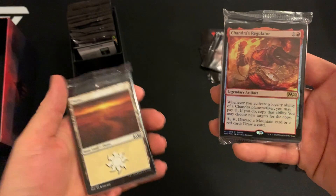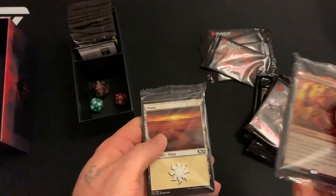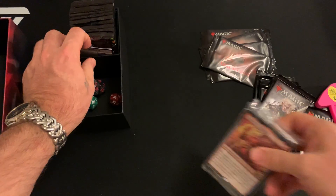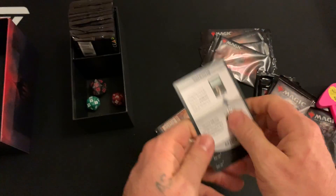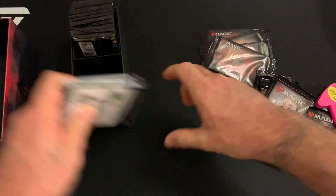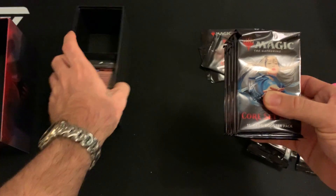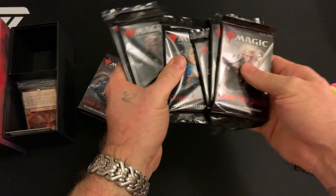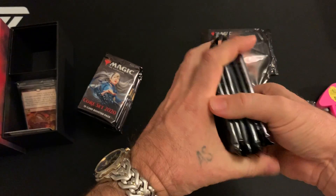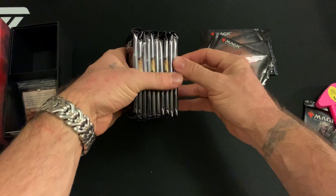Chandra's Regulator alternate art foil, 20 foil lands, 20 regular lands. Alright, so we've got our 10 packs here from the bundle, and we'll take the six other loose packs and put those on the bottom, so the top 10 are the bundle packs.